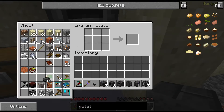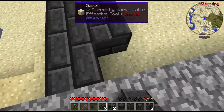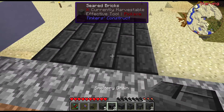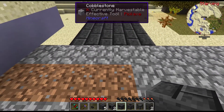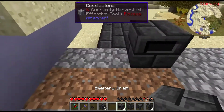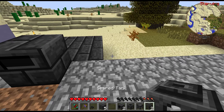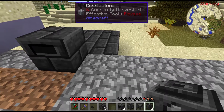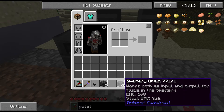Before we do that, let's get some more of these. The base of a smeltery is generally just like that, and then you start adding into the rest of it. We'll go ahead and throw a controller right there. We'll do a drain. Oh wait, why do I have two seared tanks? Well, that's kind of annoying because I don't really need two seared tanks, but I guess I have them now, so whatever.